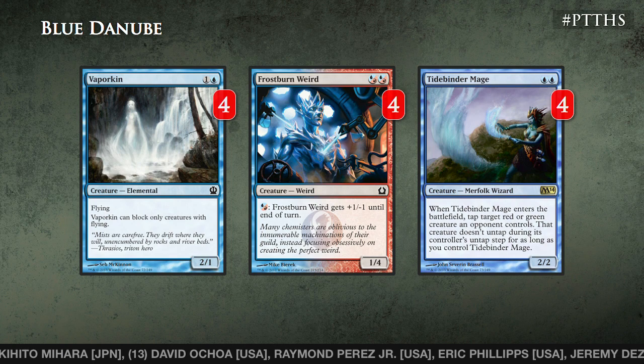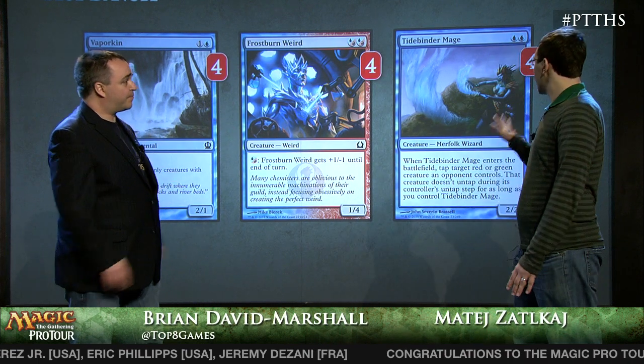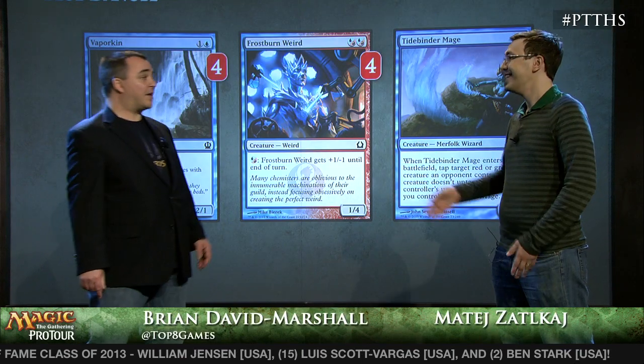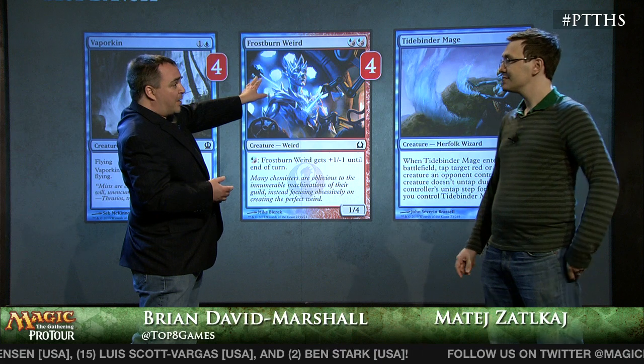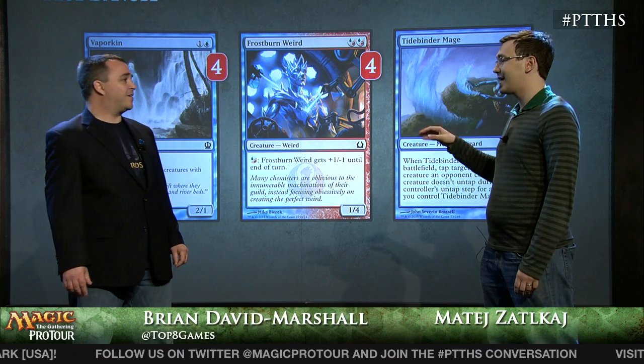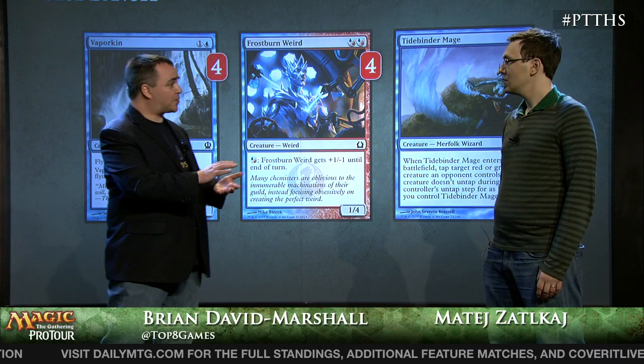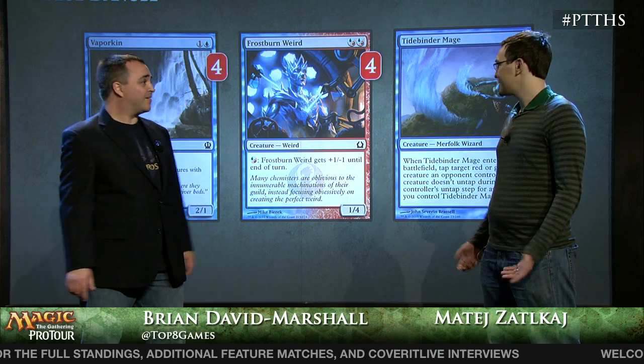You've actually sandbagged a couple of people in this tournament who didn't realize all the elementals in your deck. Tidebinder Mage is a Merfolk wizard. Tidebinder Mage is great because it's a 2/2 for two with two blue mana symbols — that's super relevant for devotion. Additionally, it's just randomly good against a lot of decks. People are playing Frostburn Weird, and I can use my Tidebinder Mage to tap it. It's not just the double blue — you said you'd consider playing it even without devotion because the 4 toughness is very important. Have you killed people with it this weekend? Yeah, several times, especially with Thassa — you make it unblockable, swing for 4.